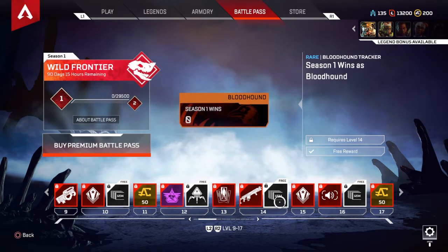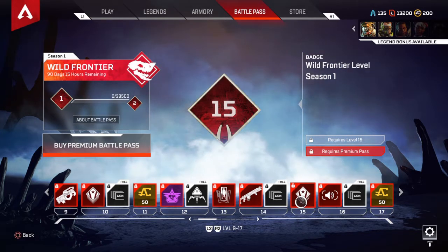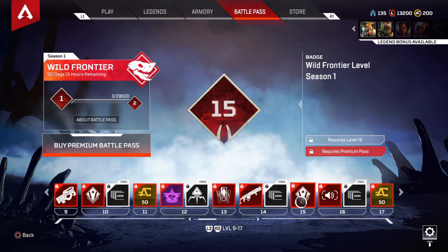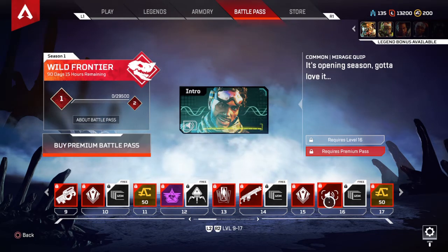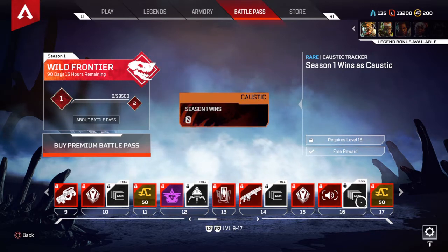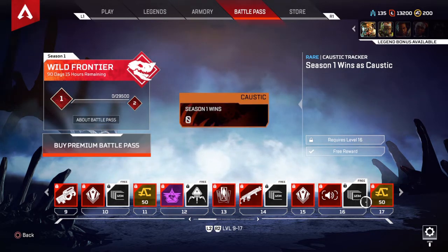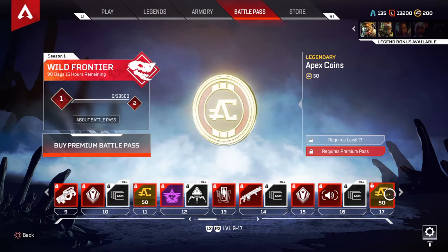Season 1 wins as Bloodhound — you get a tracker for however many wins you get in the season. Wild Frontier Level Season badge at tier 15. Season 1 wins as Caustic tracker. 50 Apex Coins at tier 17.